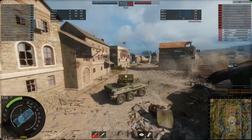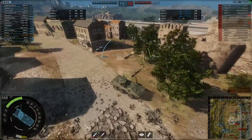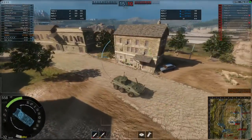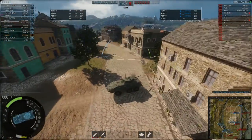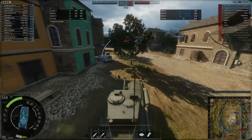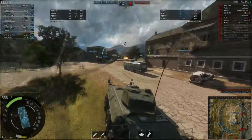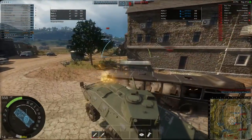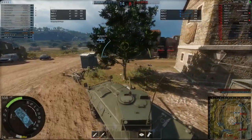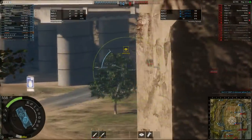Surprised I got that shot because HEAT does have a slower velocity compared to AP or APFSDS ammo — all types of AP ammo are generally faster than HEAT. We've done a reasonable amount of damage already, 1173, but only in three hits.